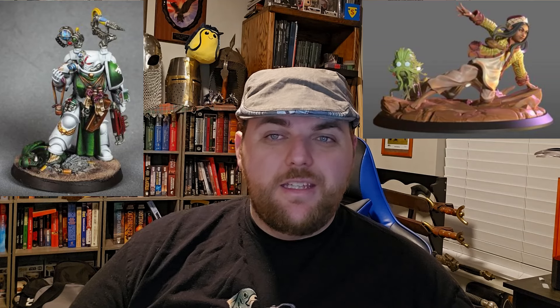The next order of Knight Radiant is the Edge Dancers. The leader, Lift, is technically not an Edge Dancer, but she does everything they do — just through Cultivation instead of the Stormfather. To represent her I went with an Apothecary, since the Edge Dancers are big into healing and very rapid movement. For the squad of Edge Dancers I used simple Assault Intercessors with tweaked movement, and that gives us the second order.